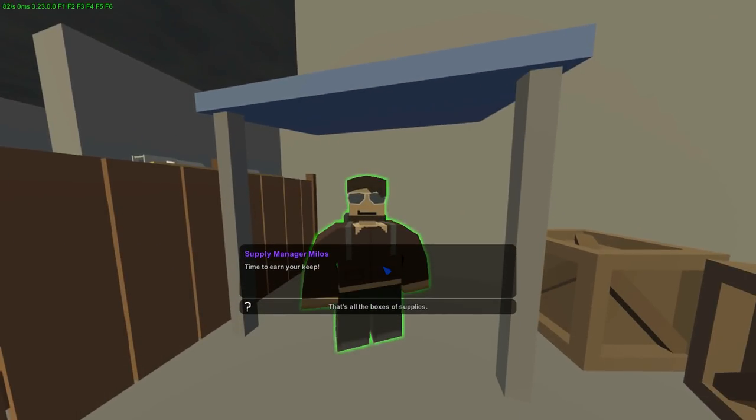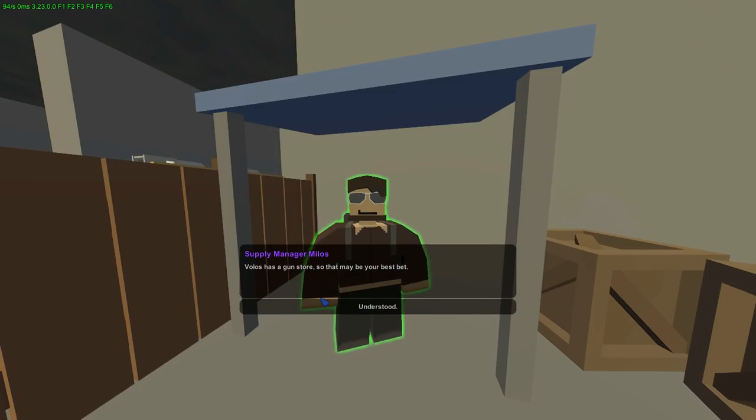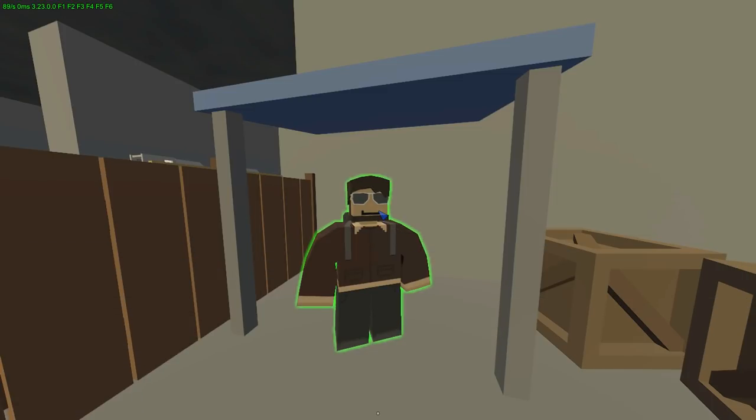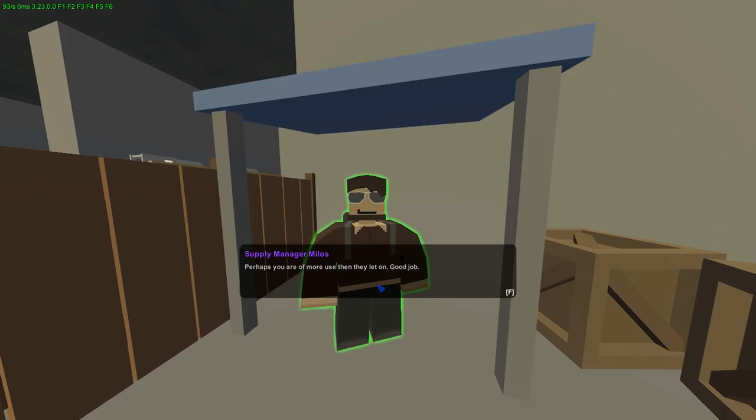I've restarted the map — I think something was glitched. All the boxes done, and we got a saw. Time to earn your keep. Now find some civilian ammo. I grabbed that ammunition — you need two full stacks of civilian ammo, which is basically 80 bullets.